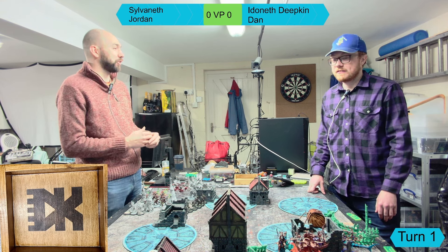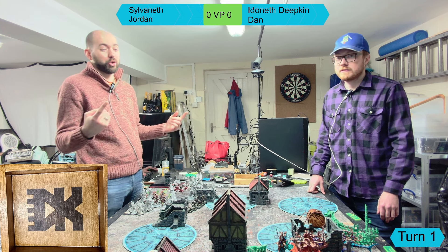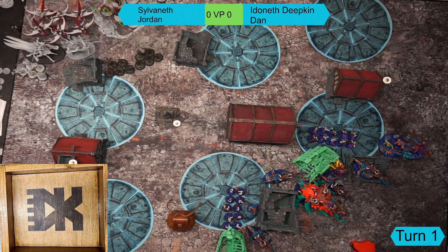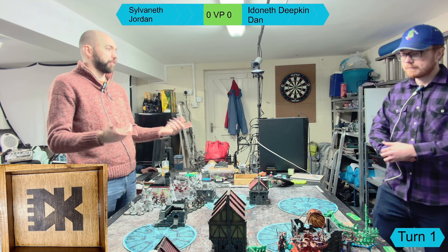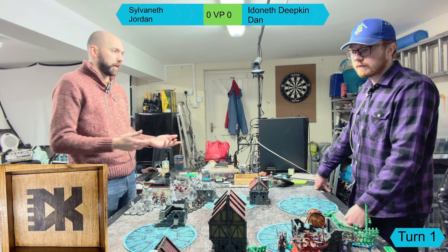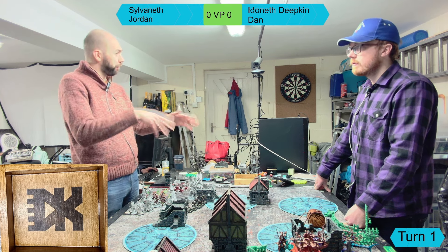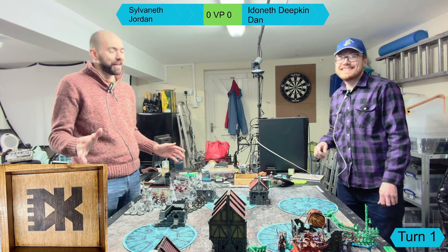Dan's got an extra shark so there are a few little changes from the list we've seen previously. For the battle plan, we're playing Nexus Collapse - six objectives on the board, with the usual scoring. At the start of the second battle round, whoever is behind in victory points can swallow up two objectives and remove them from the game completely, dealing d3 mortal wounds to any units within six of those objectives on a four-up.